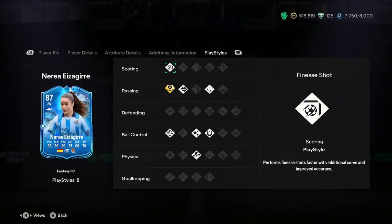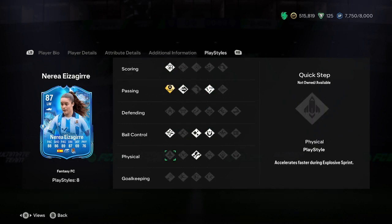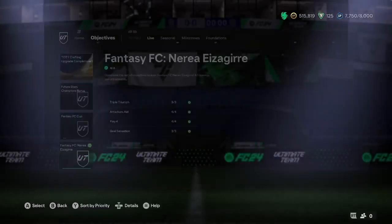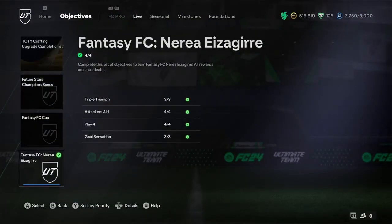Looking at the playstyles: finesse shot, pinged pass, tiki taka, first touch, flare, technical, and traveller. Then we've got a playstyle plus — incisive pass — so very good through balls. That could really prove to be a key attribute as a CAM, slipping balls through to the wingers or strikers. And as a winger it could also be very vital. That's a great playstyle plus overall.